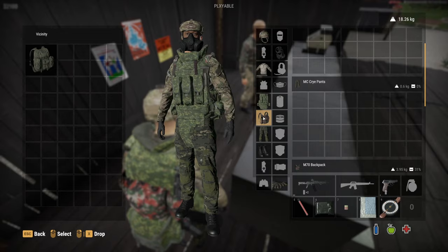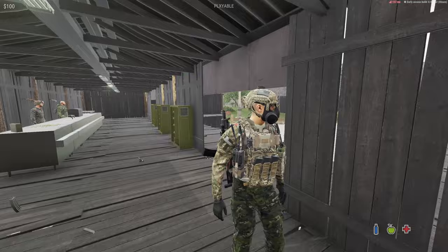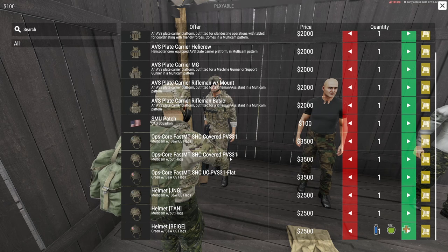You can buy and equip a gas mask. There are gloves too. More tops, balaclavas. There's a vendor with rig carriers where you can put the armor plates in — they're two grand. There are also night vision options — PVS3 units at 3,500. You can see in the dark with those.